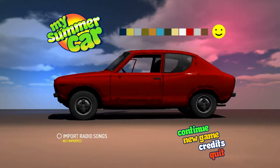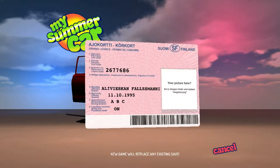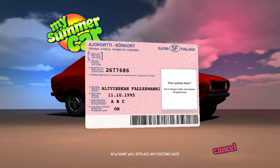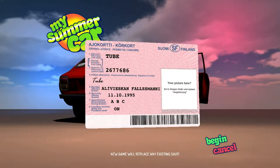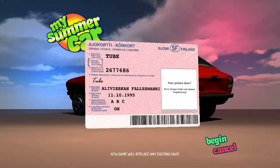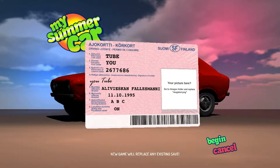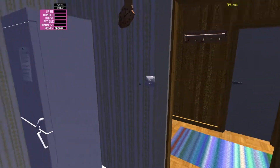I don't really know too much about it — I just know we have to build up this car — but we'll learn more as we go. So let's jump on into it. For our last name we'll do 'Tube' and for our first name we'll do 'You.' All right, let's jump on into this. All right guys, we are in the game now!